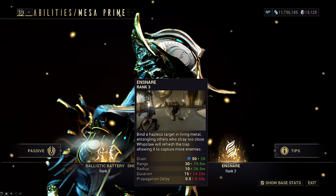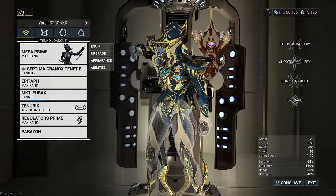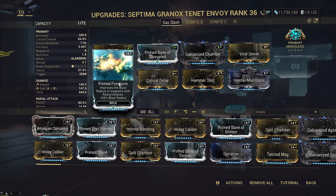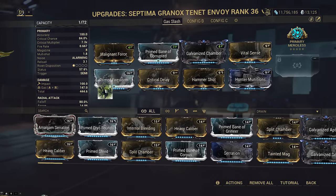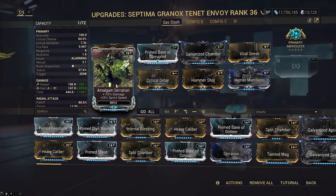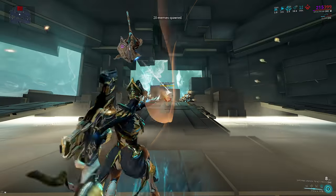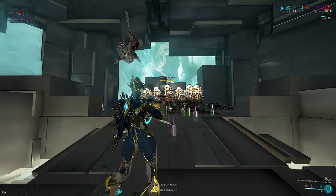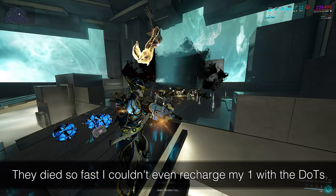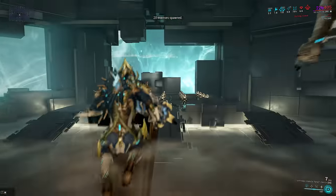Now how about we do what the real thing this build is good for - if I group them up with Ensnare, we get overlapping gas clouds, reminiscent of my Rakta Gas Dagger setup, but this time we don't have any armor strip - it would just be pure overlapping gas dots. This also means Prime Firestorm becomes redundant, and technically you don't even have to run Furax either. So let's replace Prime Firestorm with Amalgam Serration for the free base damage and easier scaling, as well as the free sprint speed. I'll cast Ensnare while waiting for the enemies to pull in, uncast my one, then shoot Envoy, and recast my one - instant death! Pretty cool, right? Even through all that armor, they still die instantly.